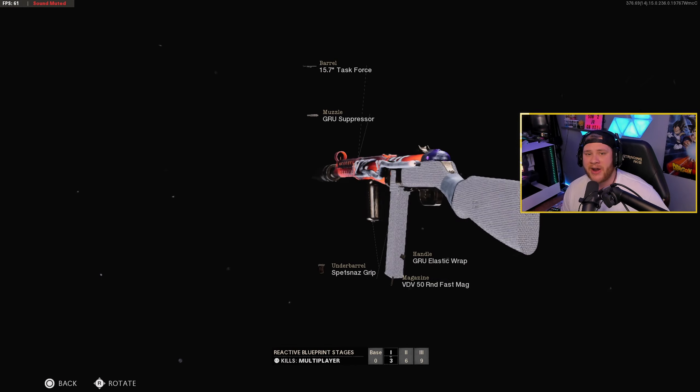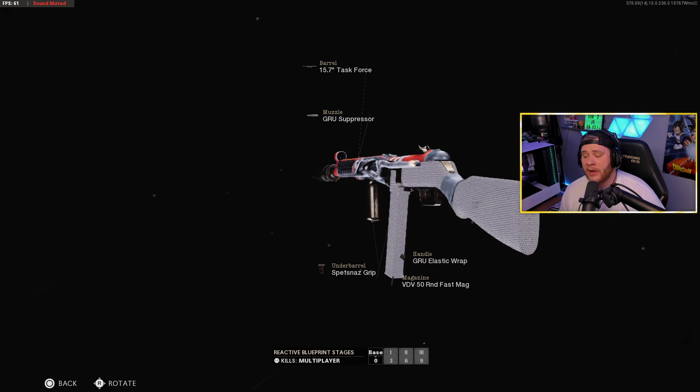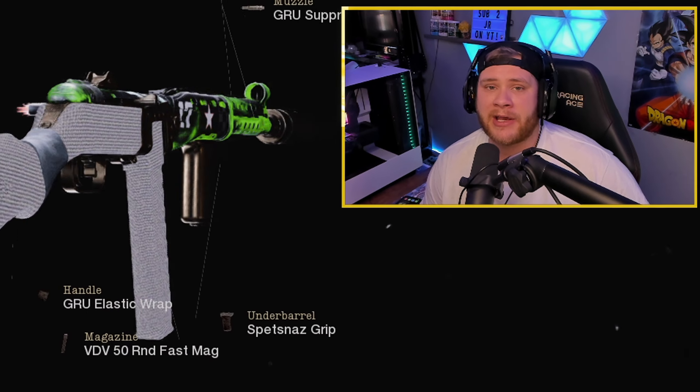All right guys, so that's the class that we use in today's video to absolutely pop off. You're gonna see in today's gameplay a nuke and over 100 kills as well. Honestly, the PPSH is still one of the better weapons to use in Cold War — a very fun weapon to use. By this point I'm pretty sure you guys want to check out the gameplay, so let's slide on over to that. I'll catch you guys in the next video, I'm out, deuces.